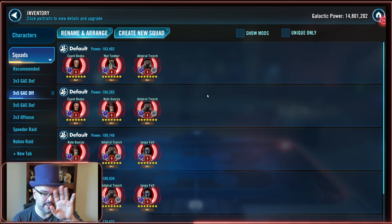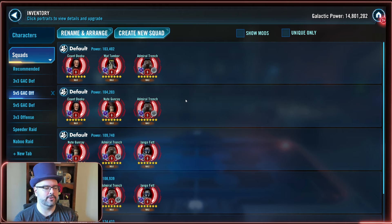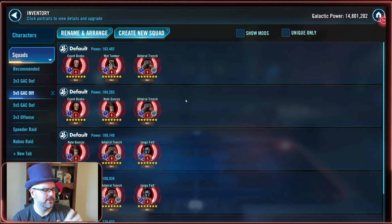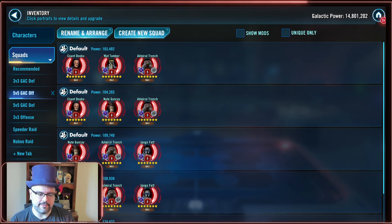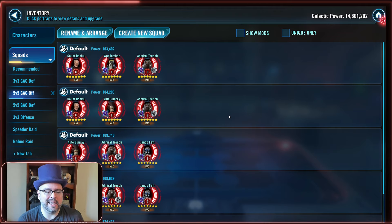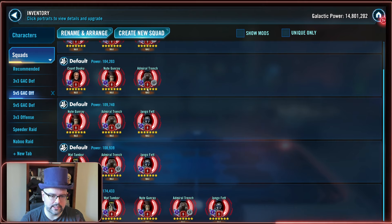Let's talk about team comps and turn order. As always, the characters shown here are in order of desired modded speed. We know that Watt Tambor gets a bonus turn when you have his Zeta applied, so he'll actually in practice go first, but in terms of modded speed I would have Dooku faster. For three versus three, my favorite composition is Trench, Watt, and Dooku. It has shown resiliency to Wampa and CLS and a variety of so-called lesser counters.